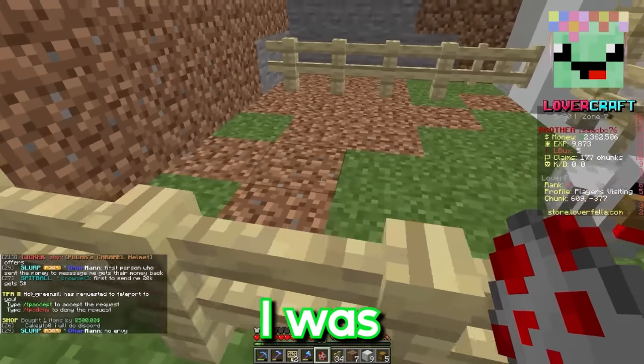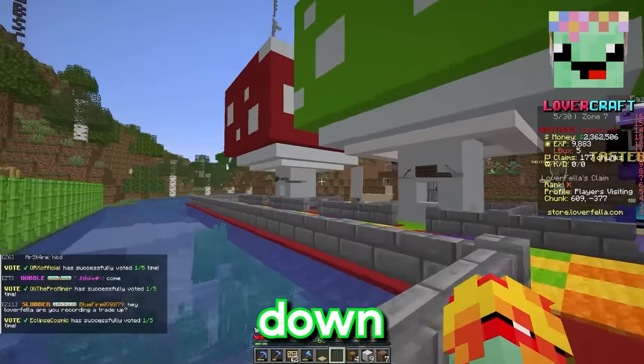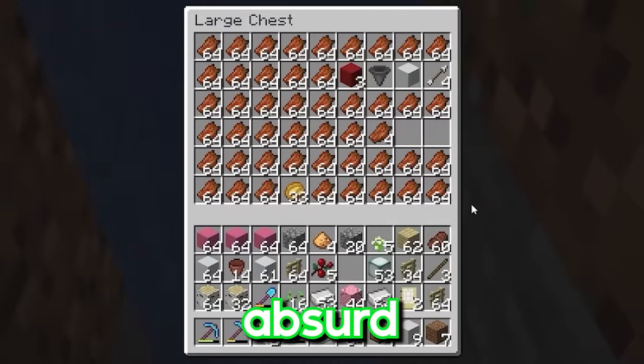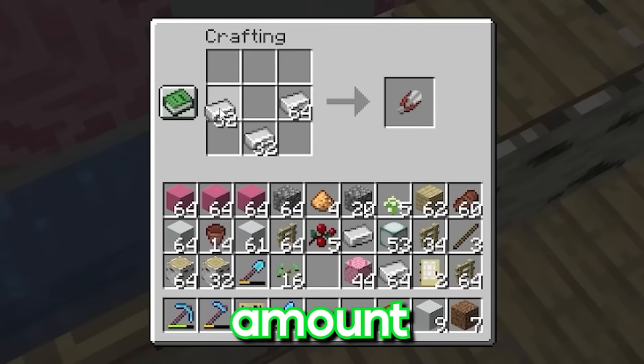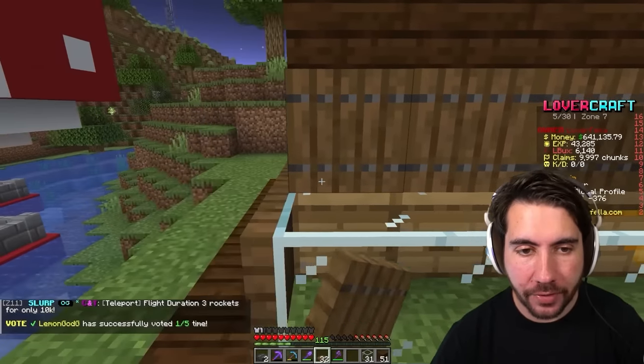We just bought a second chicken because I was tired of waiting for the first one. While we wait for the chickens to lay some eggs, we're going to go down below our zombie farm — they are producing an absurd amount of iron. With this amount of iron we can make an absurd amount of buckets, and let's go ahead and milk a bunch of cows.